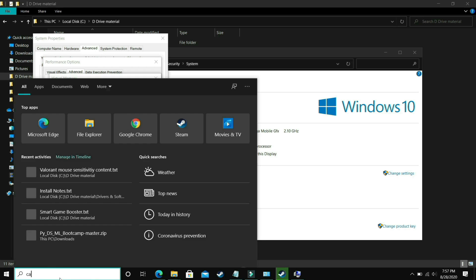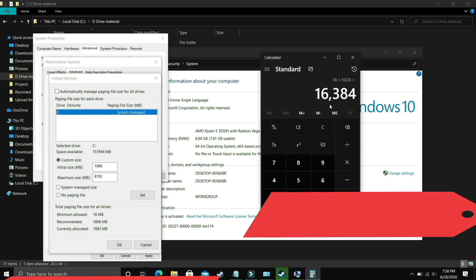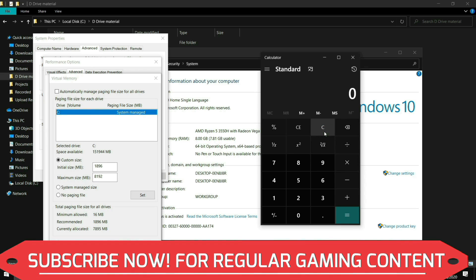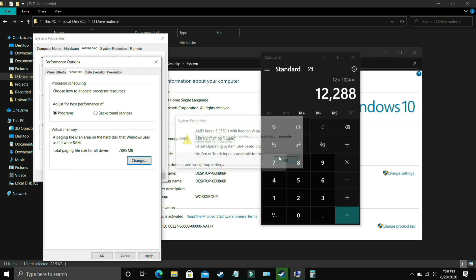Now for the Maximum Size, you need to convert your RAM to MB. If you have 8 GB of RAM, multiply 8 by 1024 — the answer is 8192, so enter 8192. For 16 GB of RAM, enter 16384. For 32 GB of RAM, enter 32768. For 12 GB of RAM, enter 12288. Enter that value in the Maximum Size field, click OK, apply the settings, and restart your PC. Your problem will most probably be fixed, but if not, proceed to the next step.